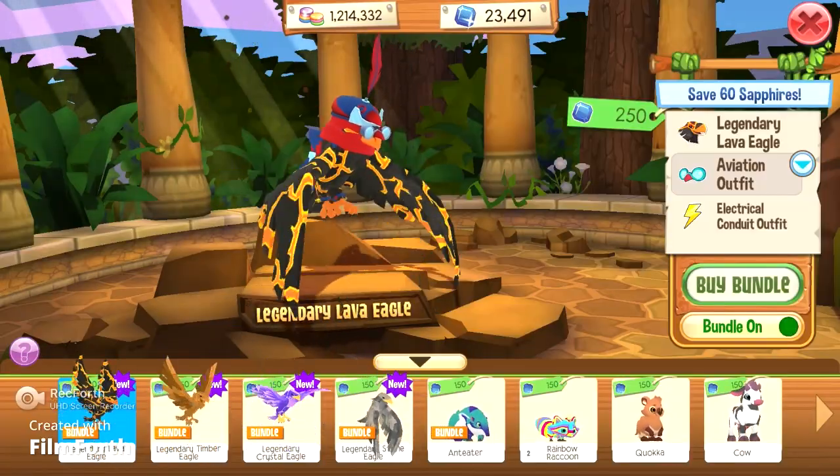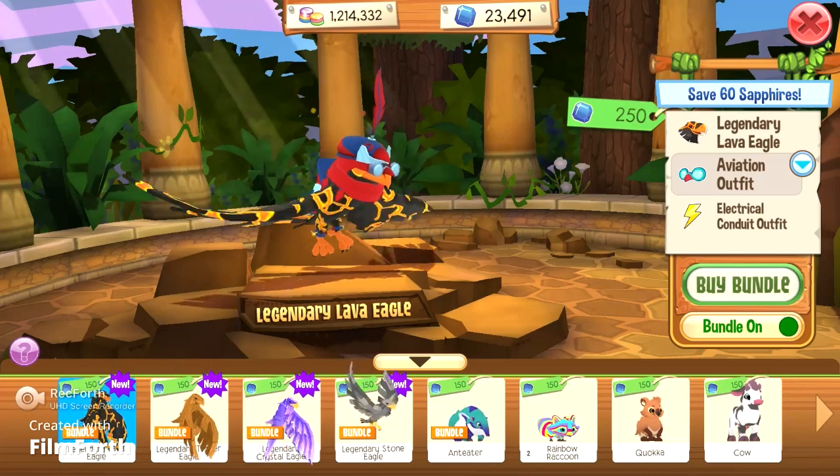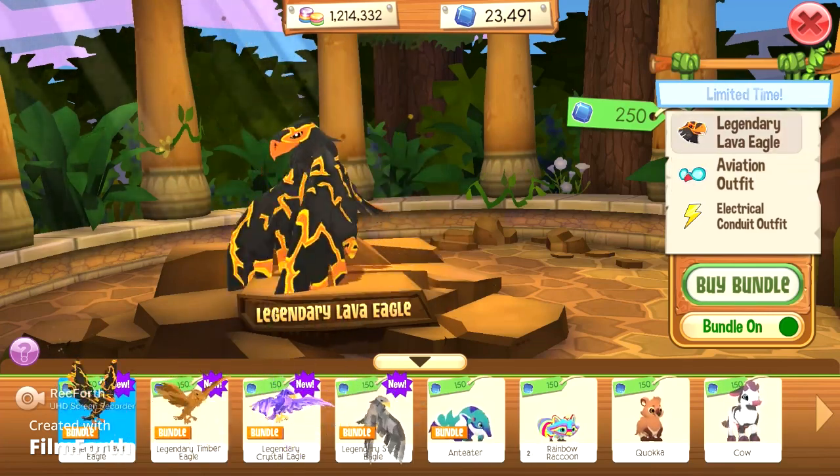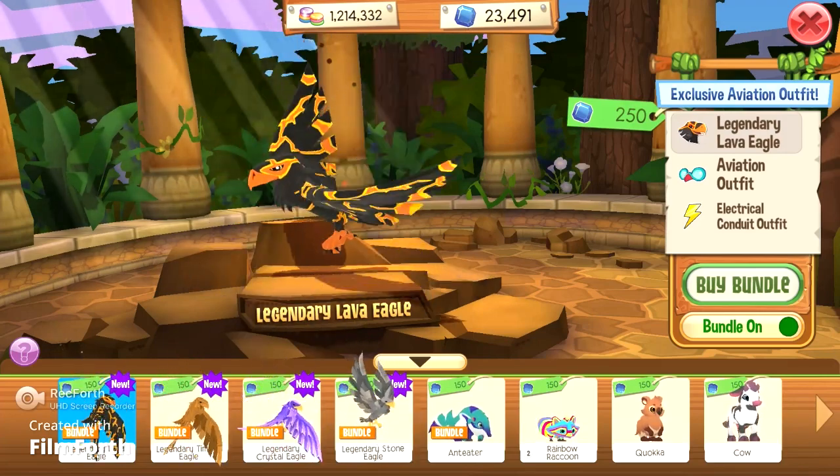All right, so here are the four eagles. We're going to remove the set first so you can see what they look like. First up we have the legendary lava eagle — this one looks kind of wicked looking.